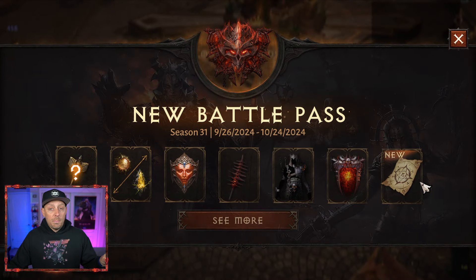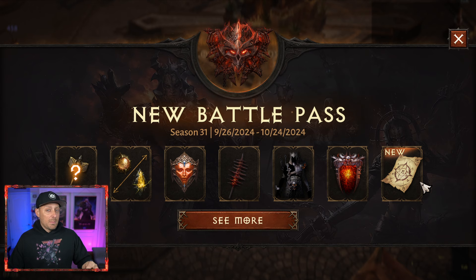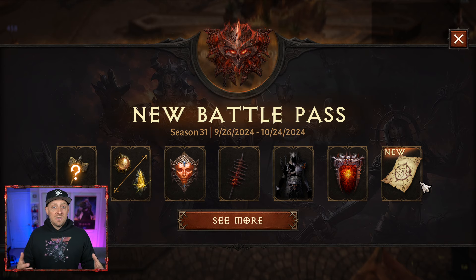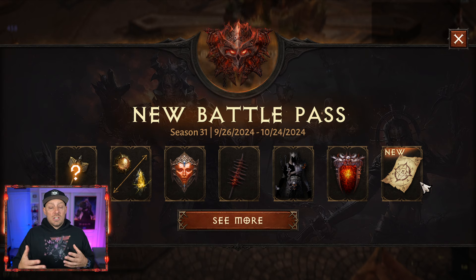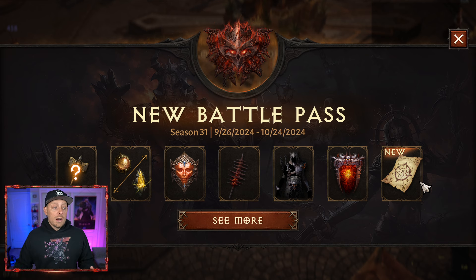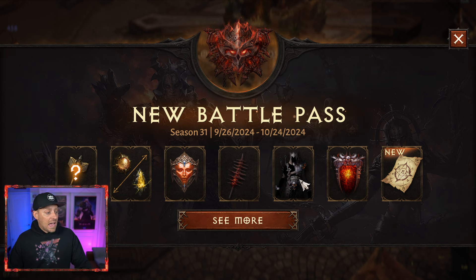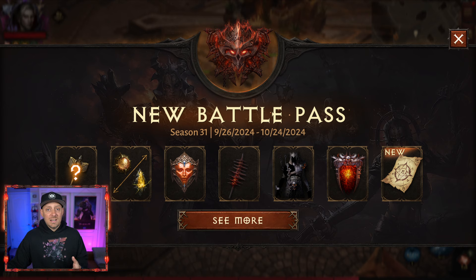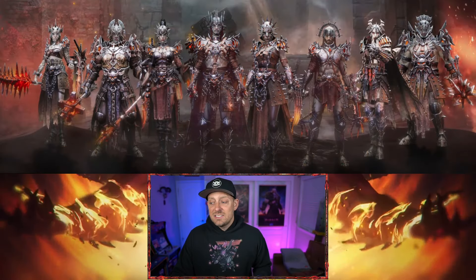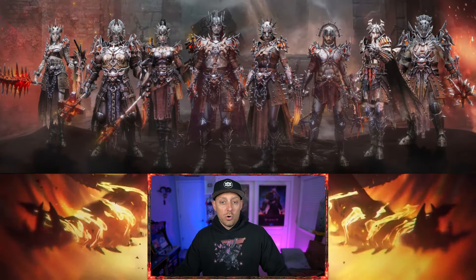So we do have the new battle pass that launches today. A lot of times when we get these updates, details and features don't come on that day. But now we have the new battle pass. As I mentioned in yesterday's video, I said it was going to be the wolf — but the wolf cosmetic was not actually the battle pass cosmetic. Instead, it's the Torment upon Torment cosmetic.